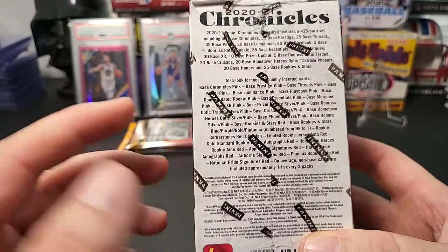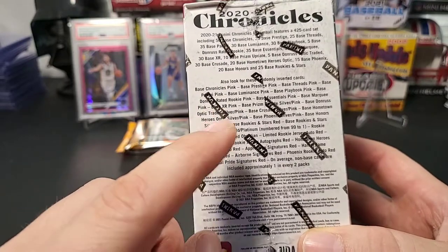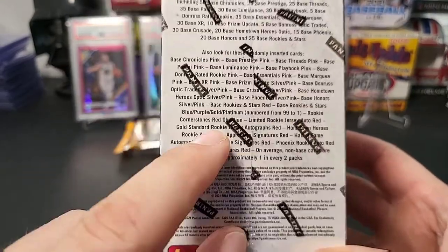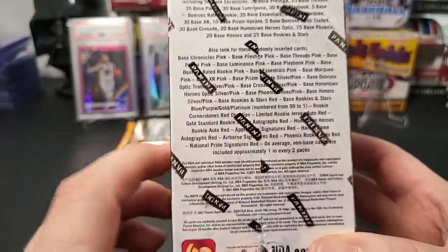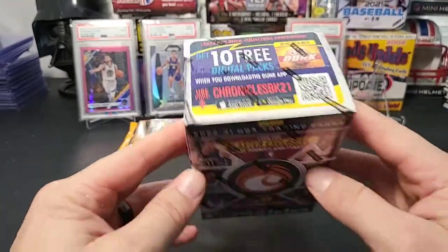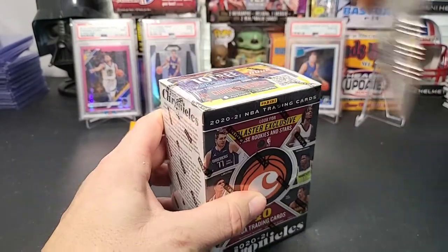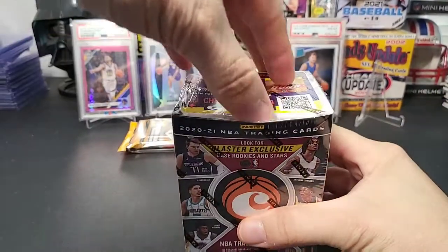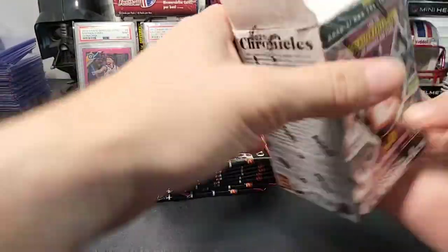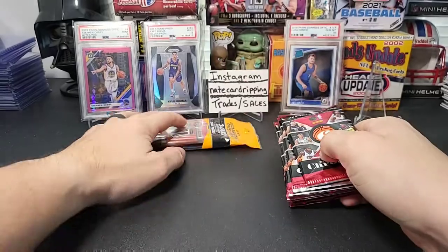Here's the checklist — you can see there's all kinds of different cards from the multiple sets throughout Chronicles. They have updates in here: Donruss Optic, Donruss, and Prizm is also an update. There are also nice sets like the base Honors, which I like — I think those are awesome. I also like the Hometown Heroes; those are cool cards too. They have different chrome cards and stuff. Like I said, this is a blaster, so you're probably going to get quite a few rookies but don't expect anything super crazy. Sometimes you get surprised though.